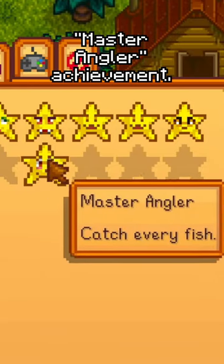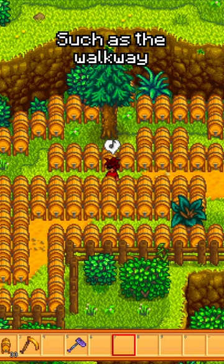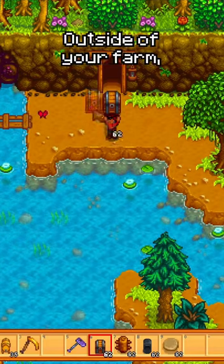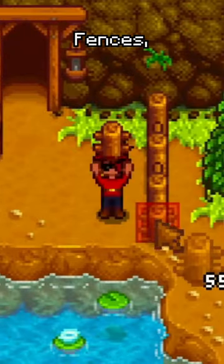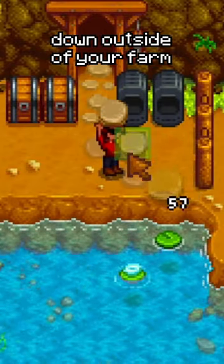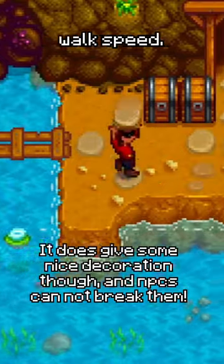I've said before that you can place kegs or any other machines in any part of Stardew Valley, such as the walkway to the mountains or the quarry. But there are actually a lot of things you can place outside of your farm, such as chests, fences, furnaces, and even paths — but note that paths placed outside of your farm will not give the 0.1% faster walk speed.